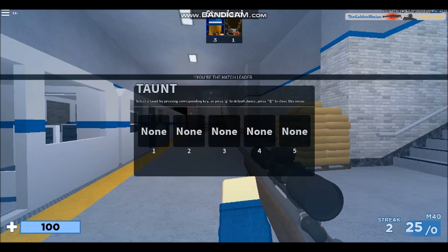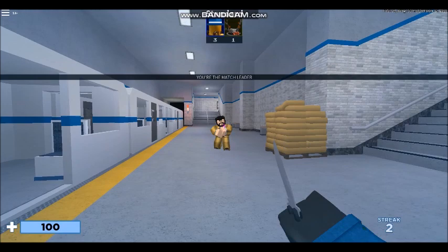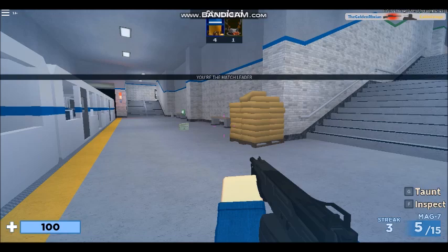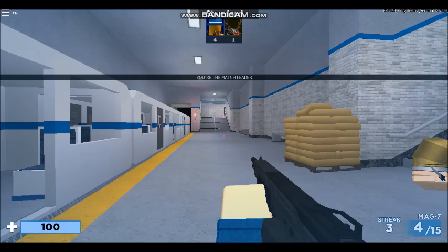Basically how to taunt is just hit G and then G again. It's a default dance. I'm not sure how to get more dances. Then you right-click and you can aim, or you can hit C. I did buy the YouTube shout thing so that's pretty cool.